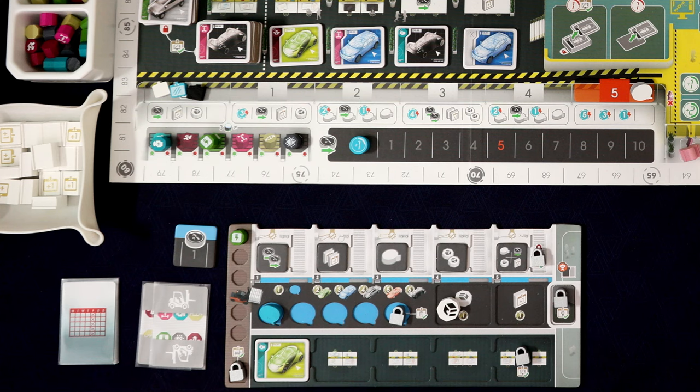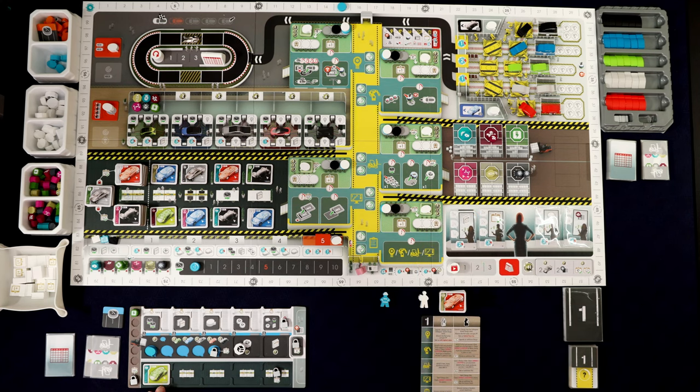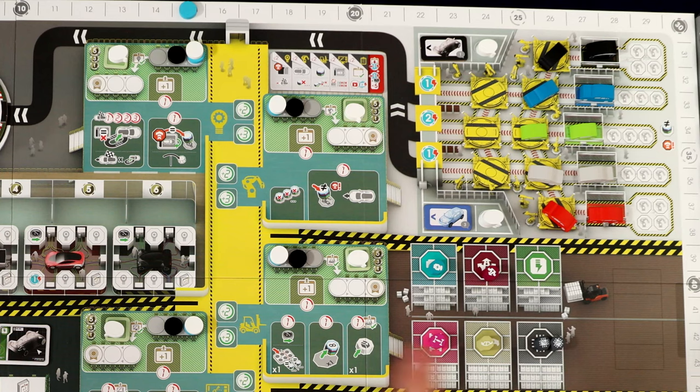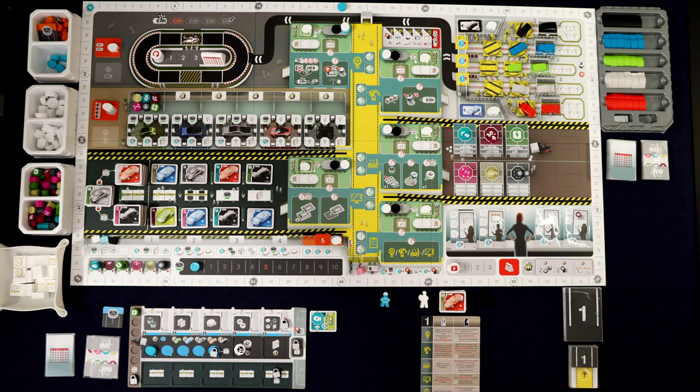We want to improve that design. We go to the logistics department, grab the relevant part, then go to R&D and spend that part — in this case an engine — to upgrade the design, earning some points. That's only halfway there. We then go to assembly, push out the appropriate style of car — in this case a green car — it goes onto the test track, we go back to R&D and acquire that car into our garage. Once we've done that, this becomes a tested design and we'll score points. That's the main goal: get cars into our garage that match our designs, along with the parts to upgrade those designs.